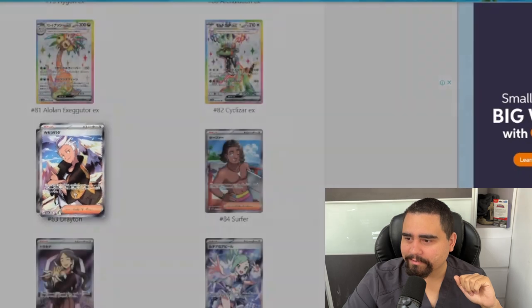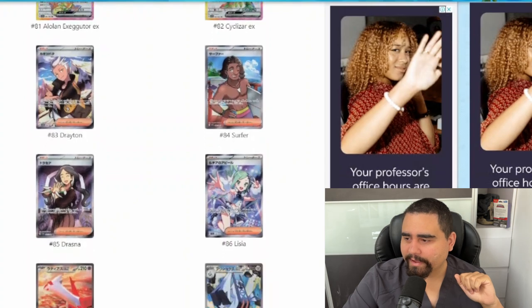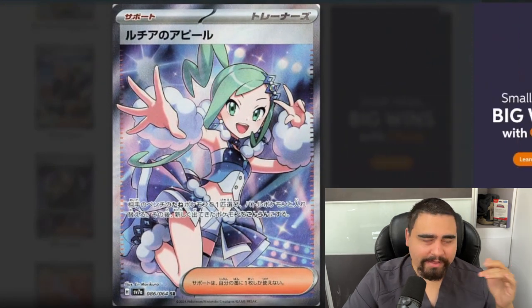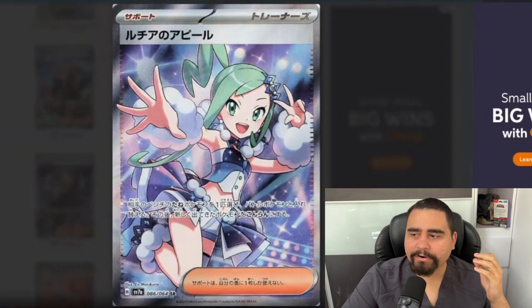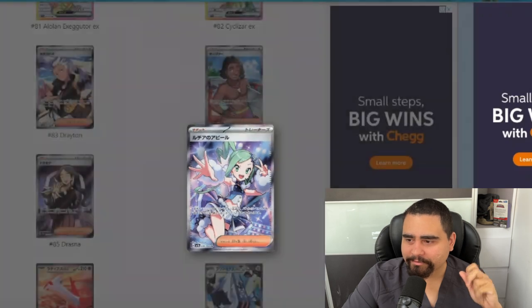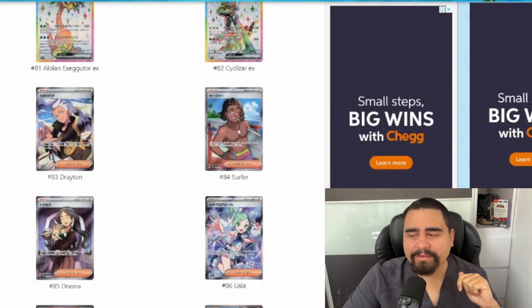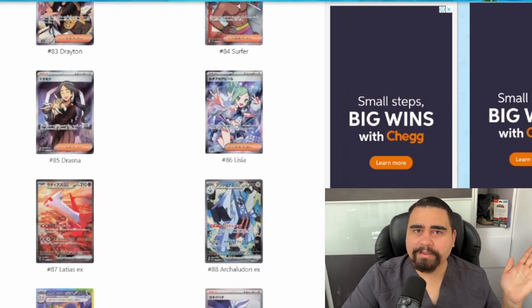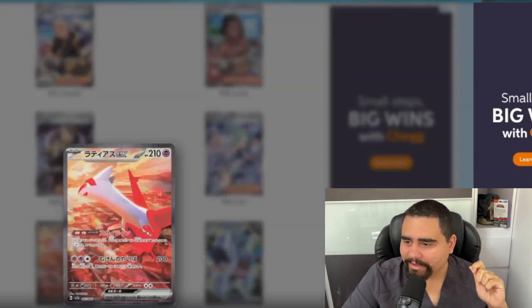For the trainer cards, we have Drayton Surfer, Drasna, and Lacey. Lacey is the big card — the big chase. This special illustration rare should go for a good amount of money. In Japanese it'll easily be a 200 to maybe even 300-dollar card, and it's probably going to be one of the big chases of the Surging Sparks set.